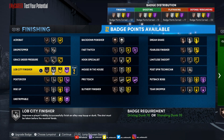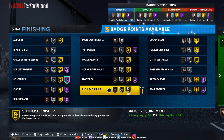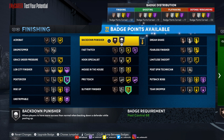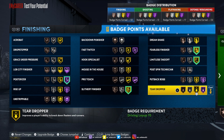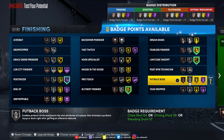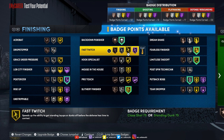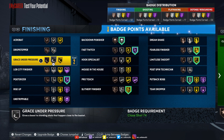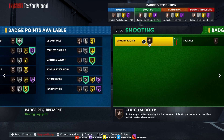For finishing badges we're gonna do Posterize at Hall of Fame. We're gonna do Slithery because he does slide through people. Fearless Finisher at Hall of Fame, Takeoff at Hall of Fame, a little Putback — we're gonna learn how to do some putback dunks. Putback, Back Down Punish, Fast Twitch at Hall of Fame, and Rise Up on Gold — I want Hall of Fame but it is what it is.